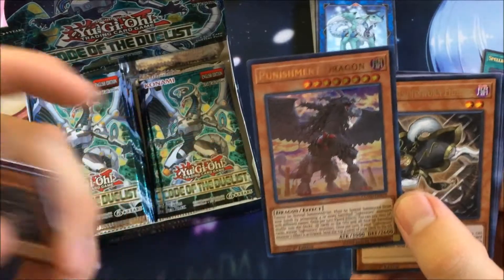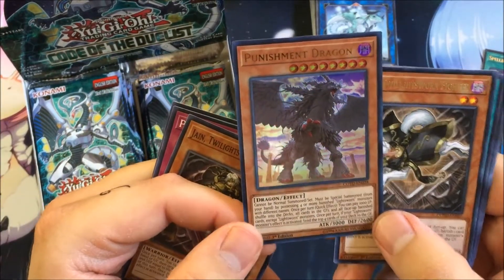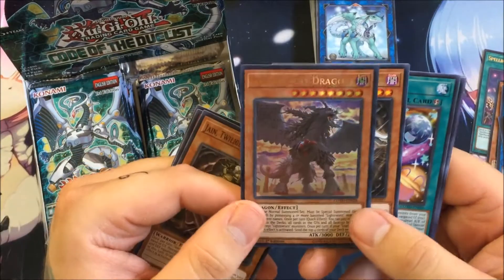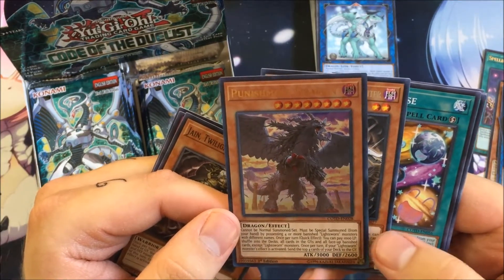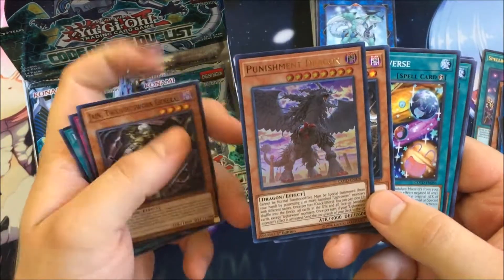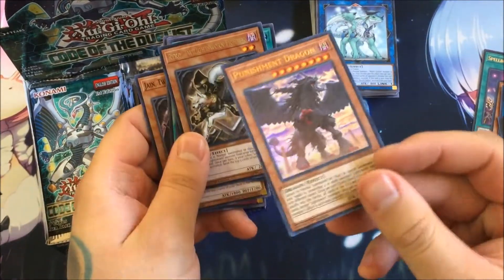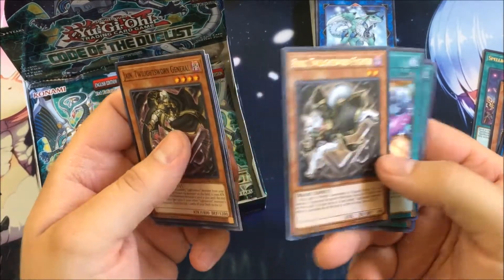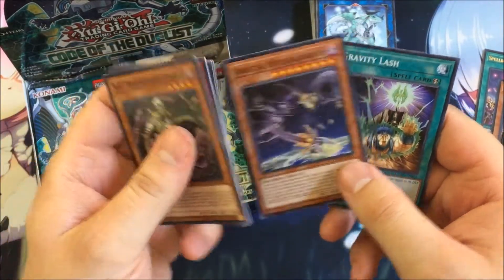We got Jane Twilight Spore-In General, Pulse Mines, Boogie Trap, and Punishment Dragon as an ultra rare — awesome! I love how Judgment Dragon looks, so to get like an evil version of it is even better. It cannot be normal summoned or set; must be special summoned from hand by possessing four or more banished Lightsworn monsters with different names — so instead of them being in the graveyard like Judgment Dragon, they have to be banished. As a quick effect you can pay 1000 LP to shuffle all cards in the graveyards and all face-up banished cards except Lightsworn monsters back into the decks. Really nice ultra rare — hopefully I get another one. We also got Ryko Twilight Sworn Fighter as a rare, FA Downforce, FA Orbital Hydralander, and Gravity Lash.